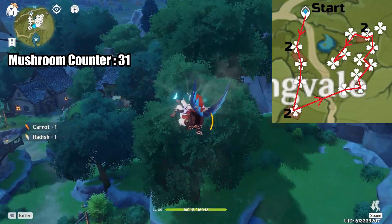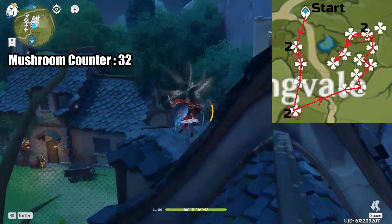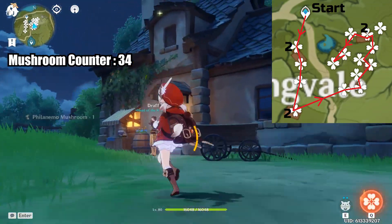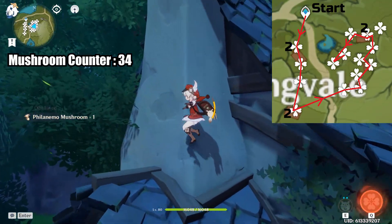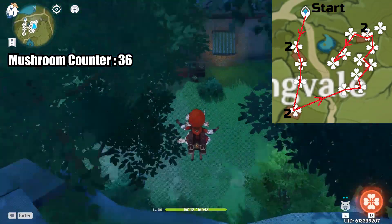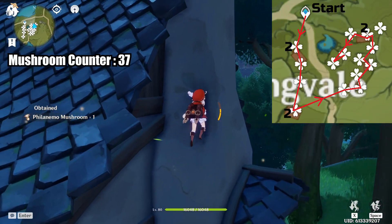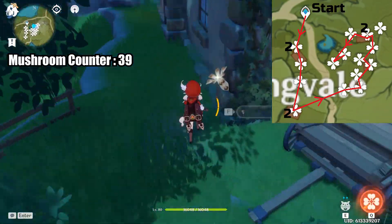Now we'll go back east towards the other houses. Along the way is a mushroom on a tree. Then there are 2 mushrooms on this house — one is on top near the chimney and the other is on the tent. There are 2 more mushrooms on the next closest house. Then there's another one on the base of a tree before the next house. There are 4 mushrooms on this house here: 2 of them are along the chimney, the 3rd is on the roof, and the 4th is on the bottom corner.